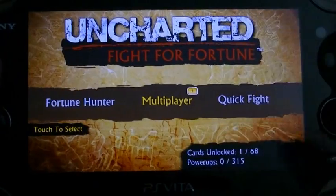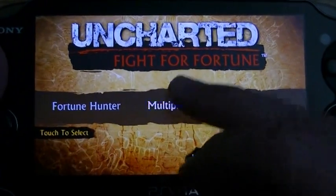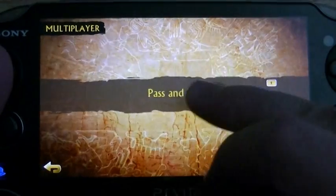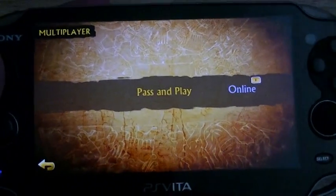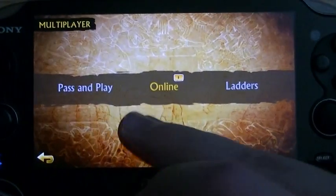Quick Fight is actually when I thought it would be quickly matching up against an opponent — it is but isn't. It's matching up against a computer opponent you've already unlocked. When you go into multiplayer, there's the ability to pass the system around and play, which is probably the thing a lot of people are going to be doing. Because if you only have one Vita but your friend loves card games, they can go: my turn, your turn, my turn, your turn. I'm glad I looked into it because I think that is actually a really cool feature.